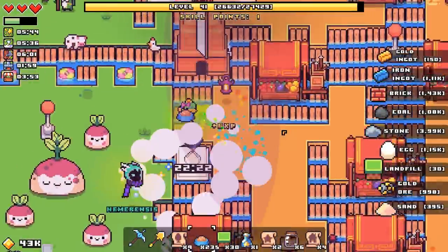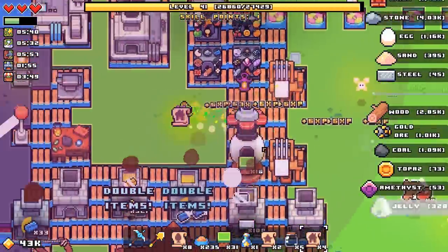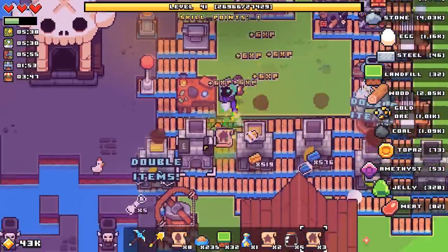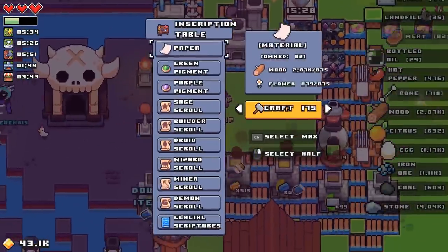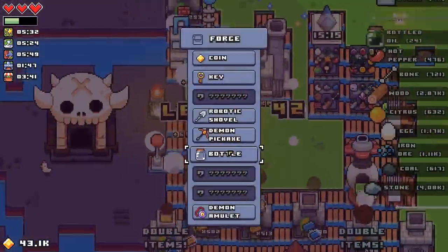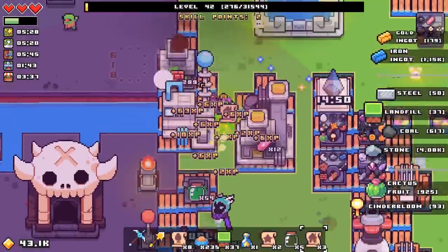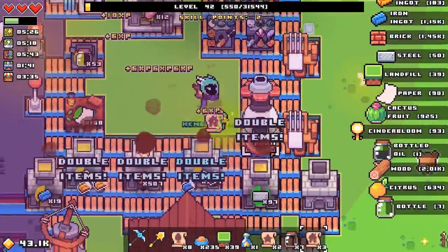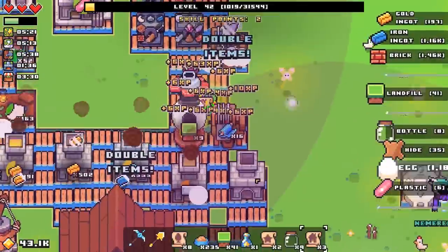Let's grab Industrious. You need to be making things — all of y'all need to be making things. Make some bottles, make some plastic. These are just going — industry! More industry! Clothing.